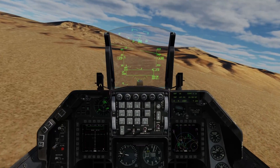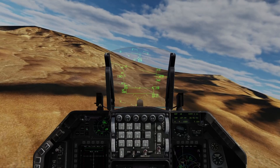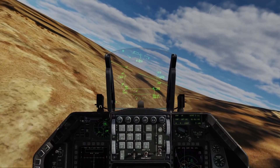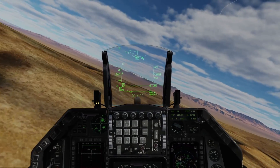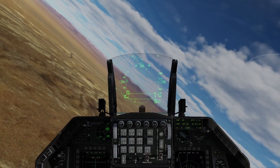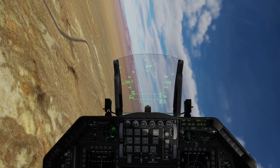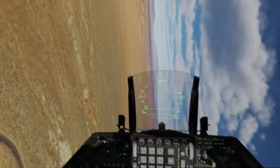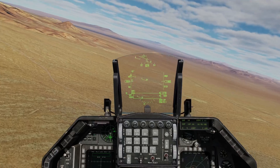One problem with diving toward the deck is the enemy ground forces down here. You never can tell if there might be a stray infantryman with a MANPAD — a handheld surface-to-air missile — or some previously unknown smaller SAM unit, or even AAA. Low on the deck, you'd be easy pickings. So you're not safe down here — the deck is not a safe place. You have to keep your head on a swivel while at the same time making sure you don't run into the ground in a very fast aircraft.